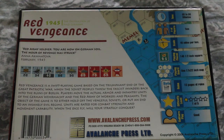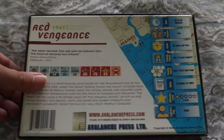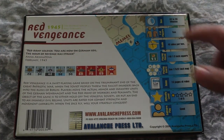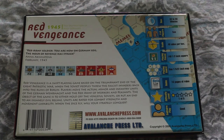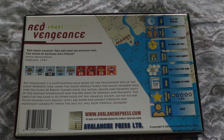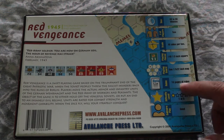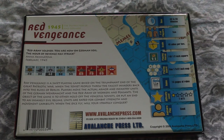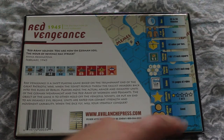Units are rated for combat strength and movement capability. When dice fly, will your strategy conquer? The box says 60 to 90 minutes, but according to BoardGameGeek, people were saying it takes more like 2 to 3 hours to play. It's 2 players, 40 miles per hex, 16 pages of rules. It says difficulty level is very low, and solitaire play is good.